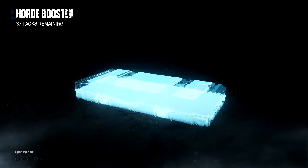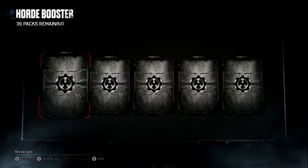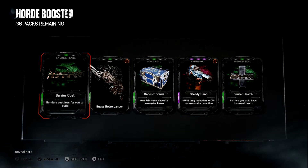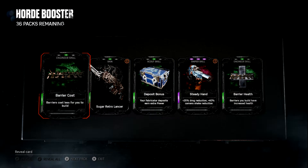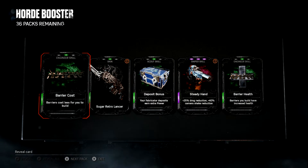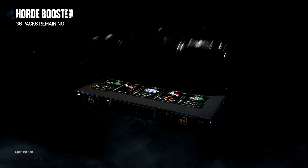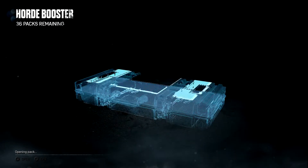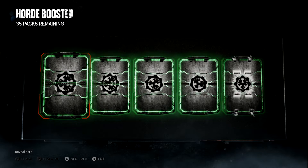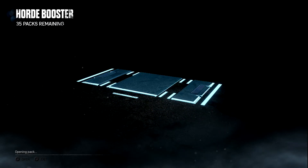Nothing really good there. Active Reload Bonus — not sure how good that's going to be on Inconceivable difficulty. Another epic: Steady Handed. That's a new skill I have to test for the sniper — plus 25% damage reduction and plus 40% camera shake reduction. I don't think you actually have to be scoped in, which if that's the case would be pretty awesome; it would make it easier to get headshots. And that's what the sniper is all about. Turret Cost — that's a decent card for the engineer.